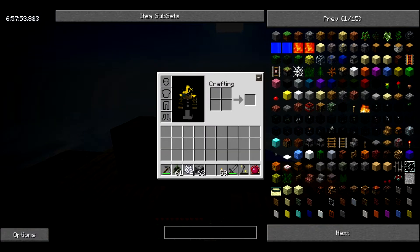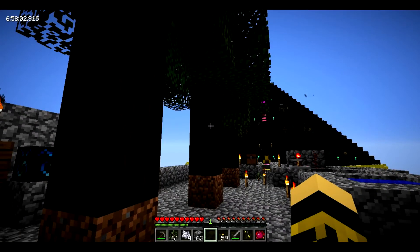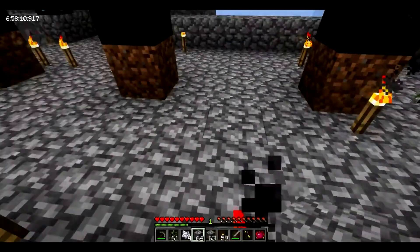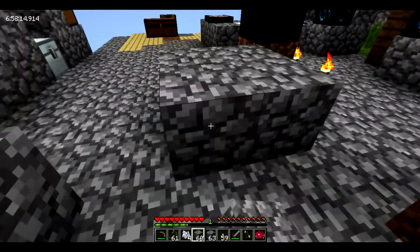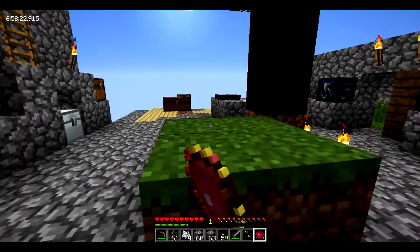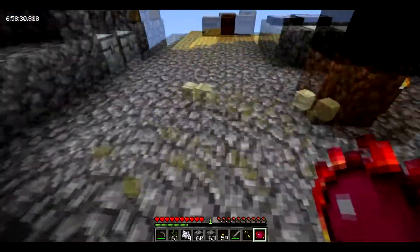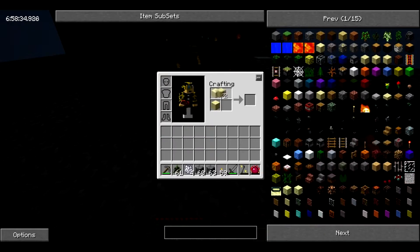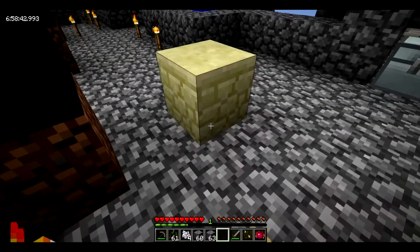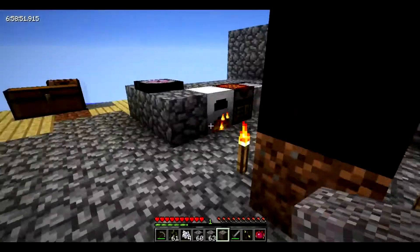I don't think I can get flint — actually yes I can, there is a way to get flint. You take cobblestone, convert it into sand, turn the sand into sandstone, and sandstone once placed down can actually turn into gravel. So I basically made flint from cobblestone.